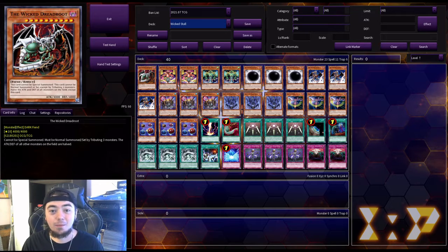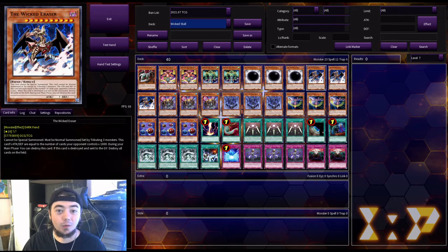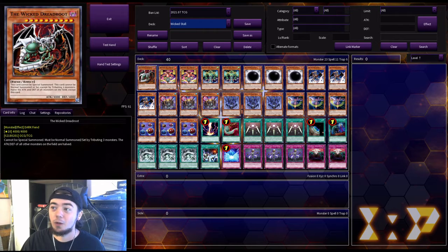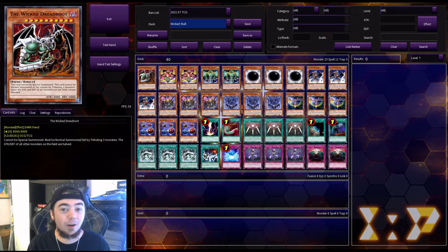Basically the primary objective of this deck is to get your big boys — your Wicked Avatar and your Wicked Eraser — out on the field as quickly as possible, but also be able to stall your opponent until you're able to actually get them on the field. So let's go ahead and get right into this deck.